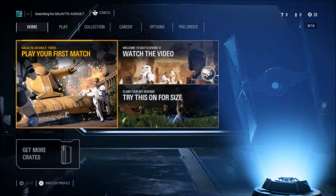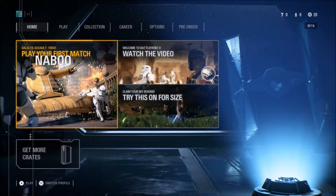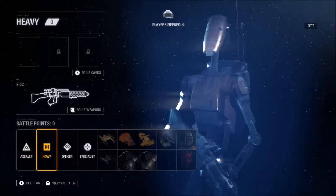Obviously this is a beta so there's not that much going on in the game. You can play Theed and I think there's probably one other map. If you've seen videos from the early game test, you'll know you're either on the Separatist or the Republic side — so either droids or clone troopers. In Theed, if you're the clone troopers you're in the palace. Looks like I'm the droids, which I have no problem with.